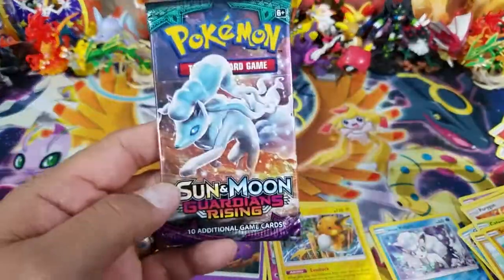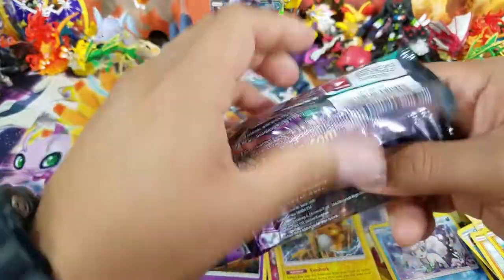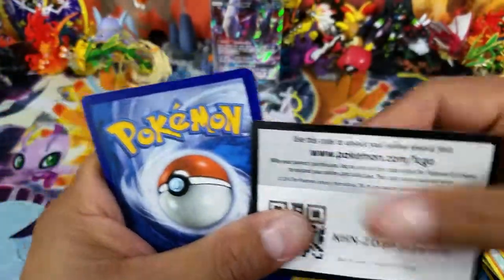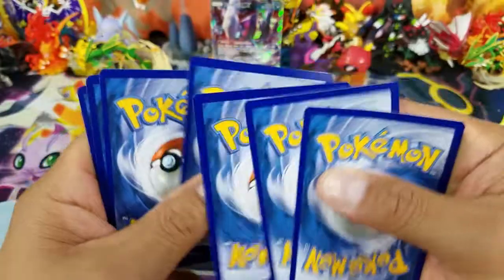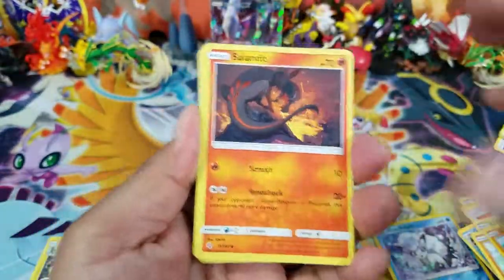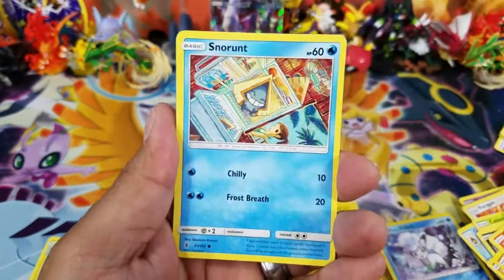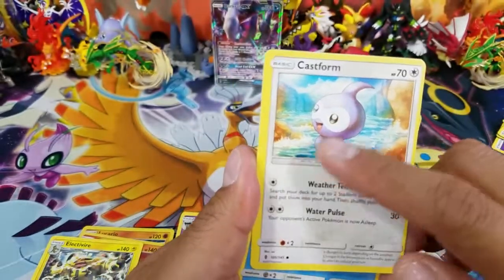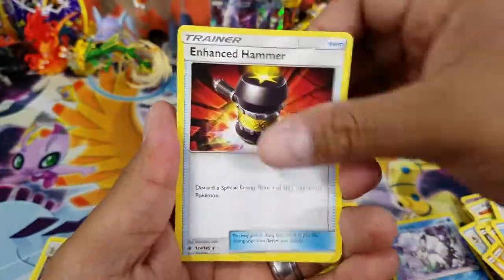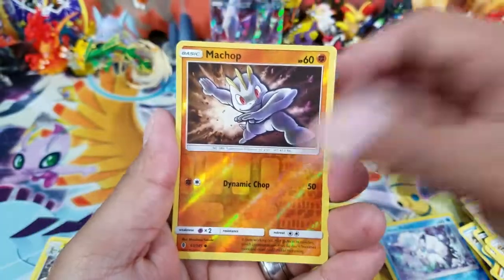Guardian Rising — if I can speak correctly today. Alolan Ninetales in the front. What is going on with me today? Here is the Guardians Rising booster pack. My tongue gets a little twisted once in a while. Let's go ahead and do three and two for the Pack Trick, and let's see if we can get an Ultra Rare. A Salandit, Murkrow, Vanillite, Castform — these cards are cut very badly, look at this thin border here versus how thick it is on the other side. Snorunt, Enhanced Hammer, Delibird, Watchog, Machoke Reverse Holo that happens to be a Common.